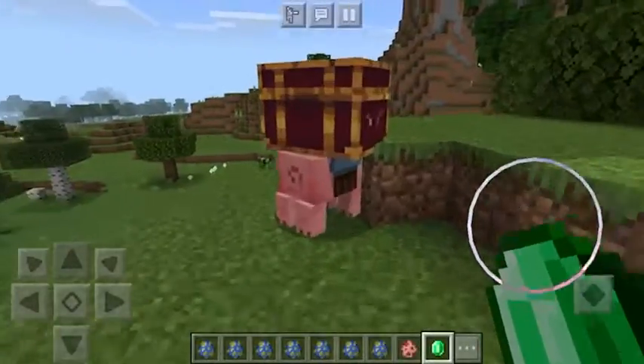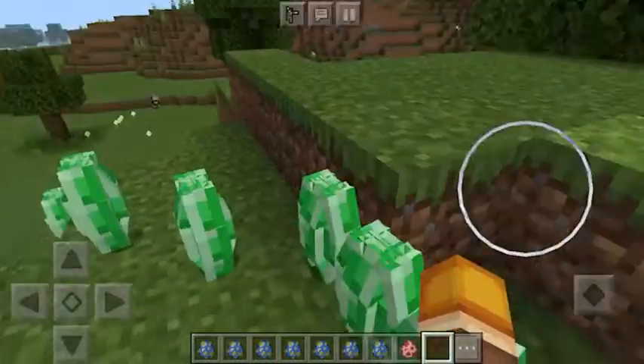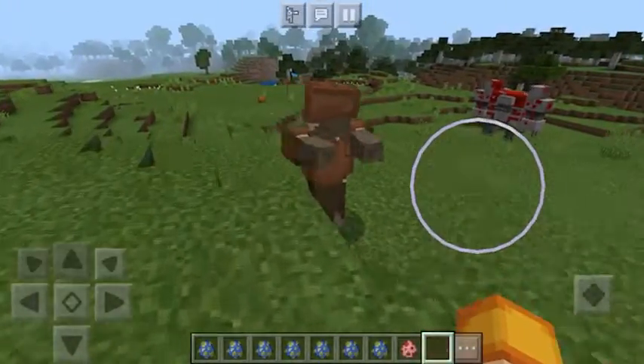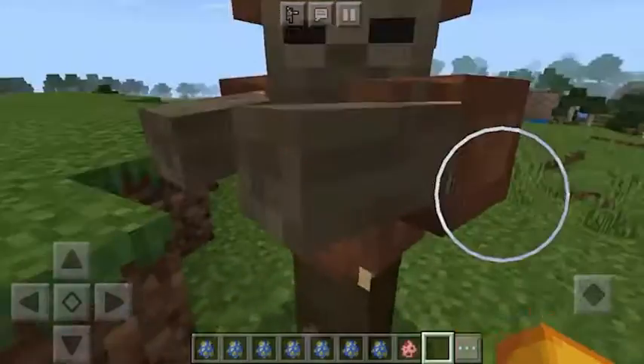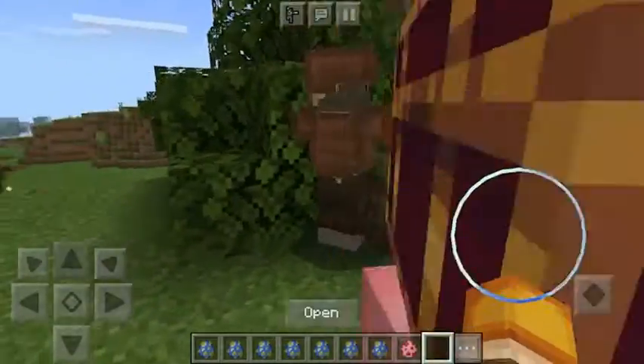Come here! Alright, once you kill him - ooh, emeralds! This is the Husk, but I don't remember them having armor in Minecraft Dungeons. Why do they run so fast?